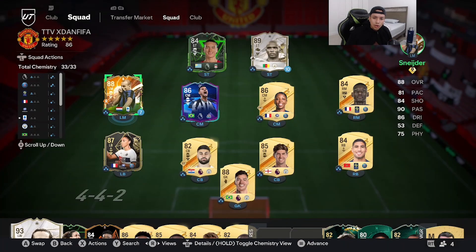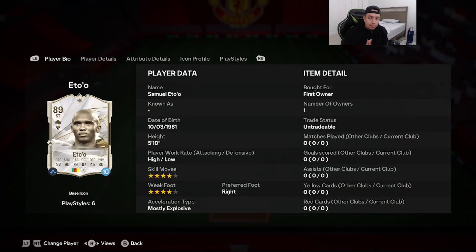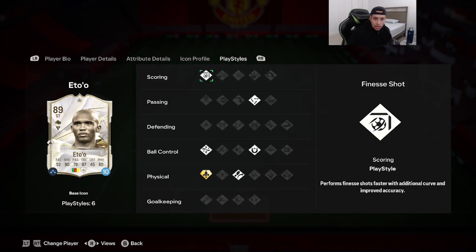Welcome to another video to the channel. Today we're going to review another icon — 89 rated Samuel Eto'o, 5'10", high/low work rates, double four-star skill moves and weak foot. Acceleration type is mostly explosive: 92 pace, 90 shooting, 79 passing, 87 dribbling, 80 physicality.